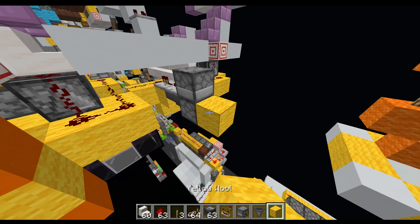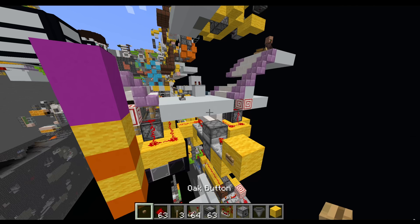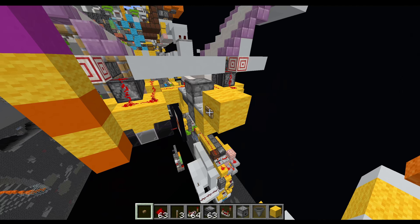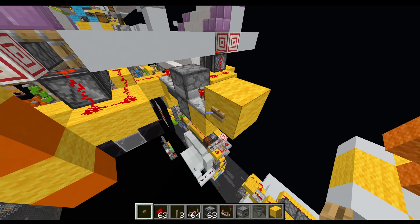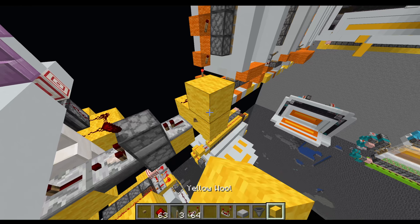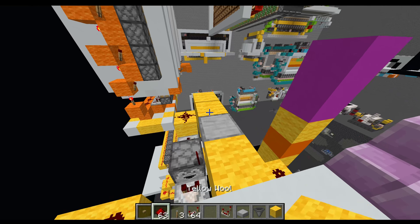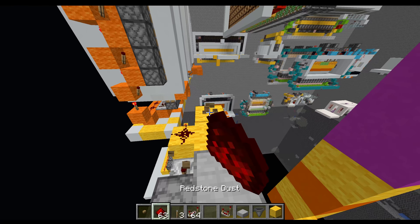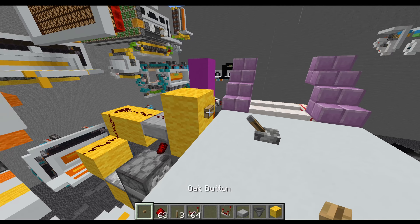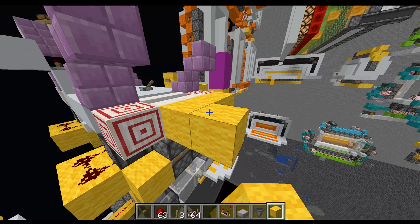Now if we input into this with a repeater from a button, it will switch between being on and off when we press the button, so we can activate this from both sides and open and close it. Obviously you'd want to route your redstone somewhere you can access with the button more easily — and there we go. Then just add a button on the other side.